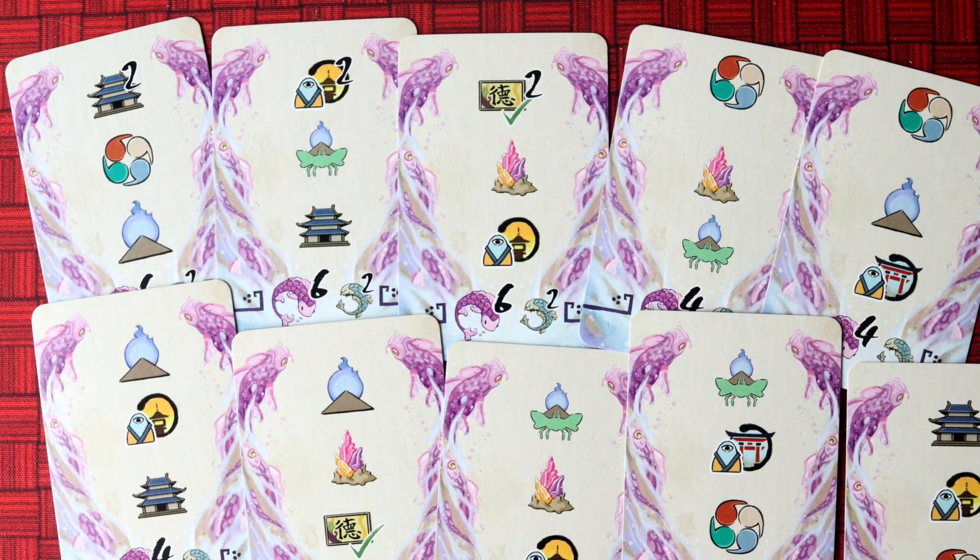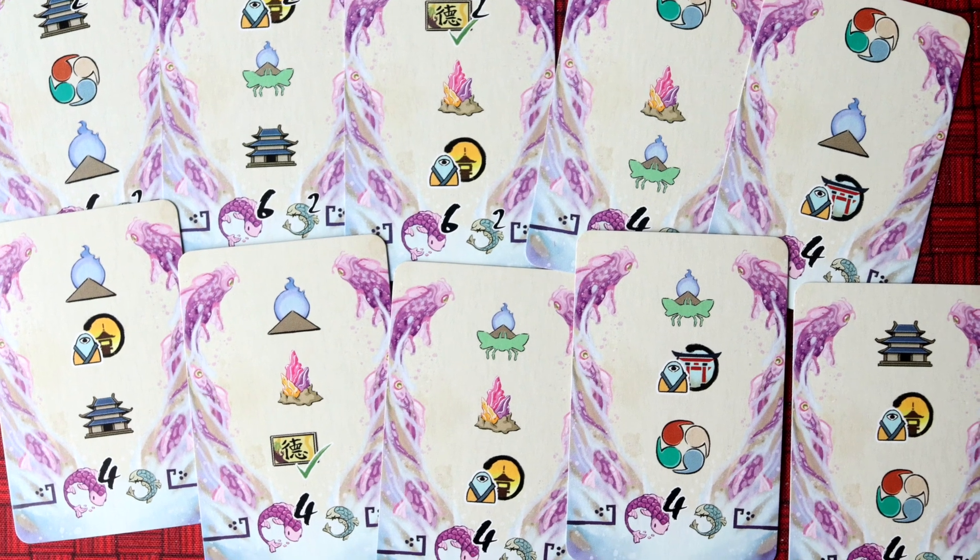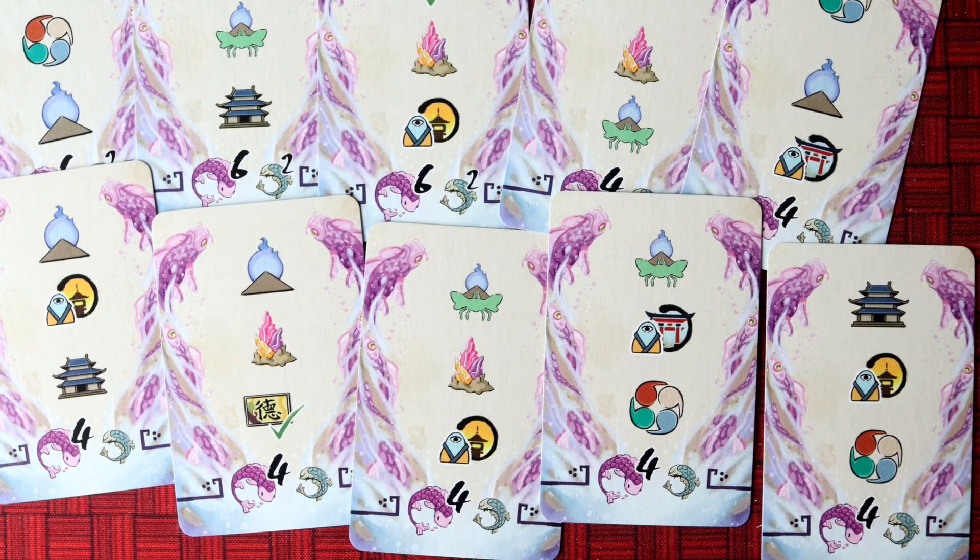One thing I love about Batoku that is so incredibly important is that it gives you these goal cards — essentially goals — and there are different ways to get these cards. They tell you: hey, you need this, this, and this. You get to pick two of these cards. Without them, you could just go in any direction because there are so many different paths to go down.